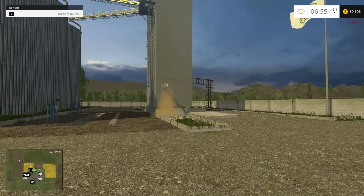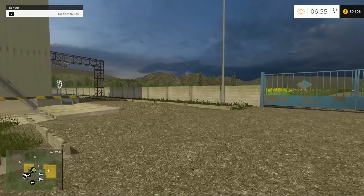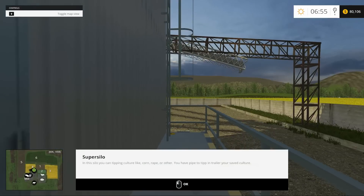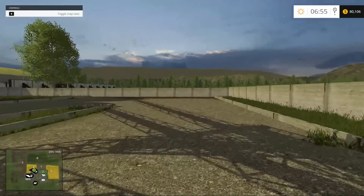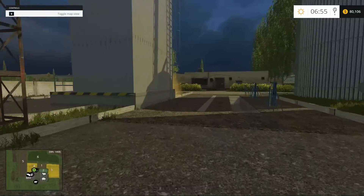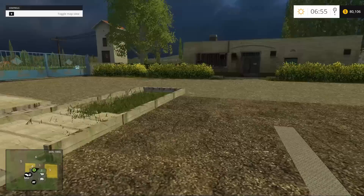Over here we have — ta-da — super silo, silo, silo. Basically this is your silo, and a fine set of silos it is. Tippy down here, obviously, and grab all you can get over here. Lovely.